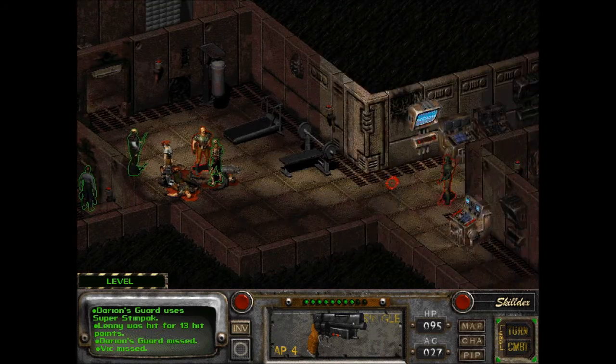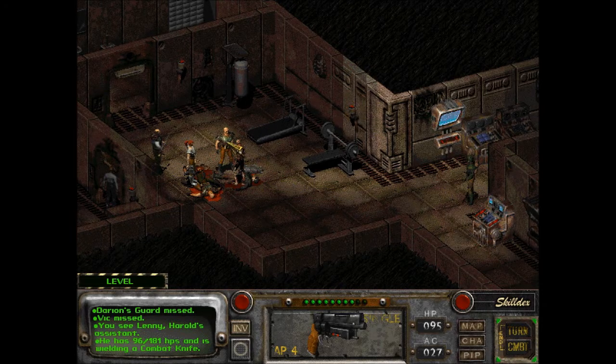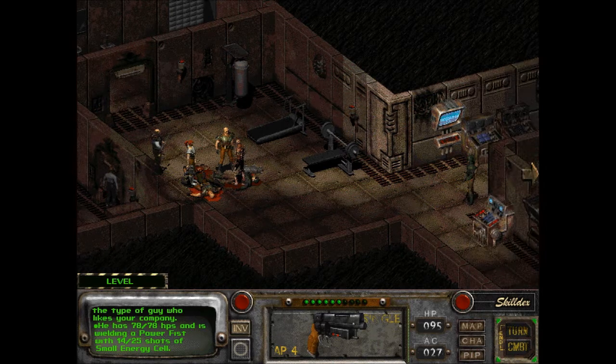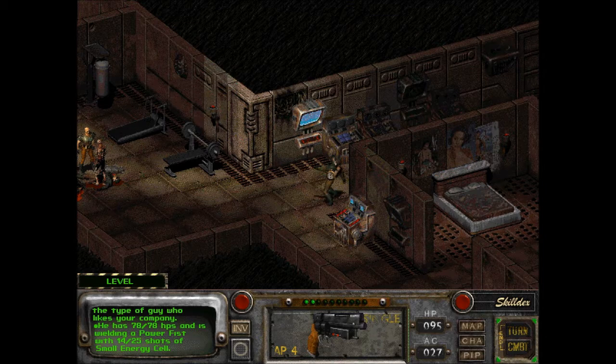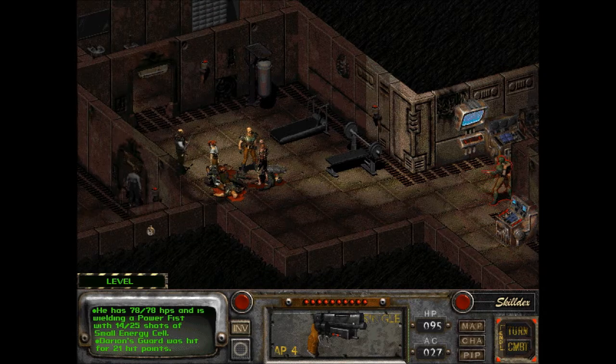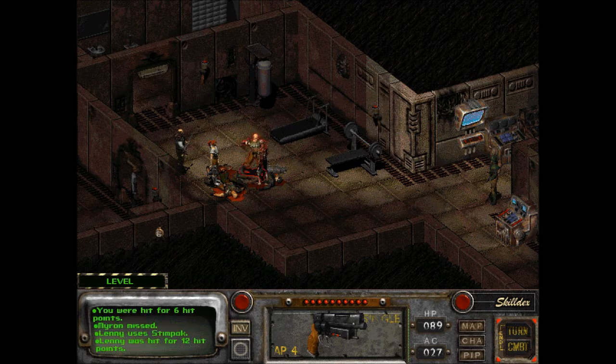Myron's here. Sulik's still hanging out over there. I think he might need another stimp. Maybe he'll take chances with Lenny's life. This guy is unharmed. I gotta reload. Now if I try to hit this guy — 52%. You knew that was gonna miss. Should've known anyway.